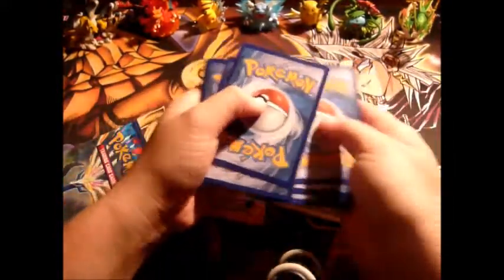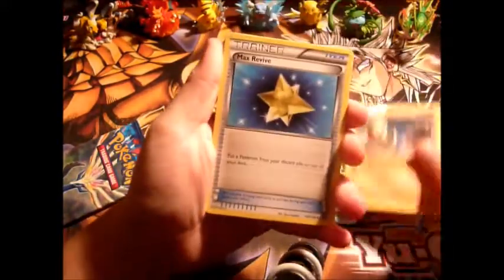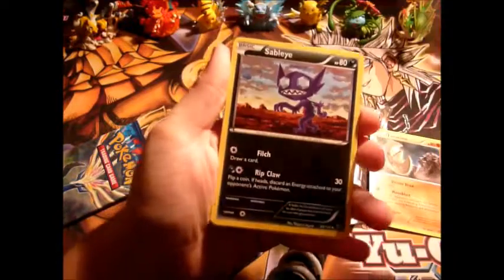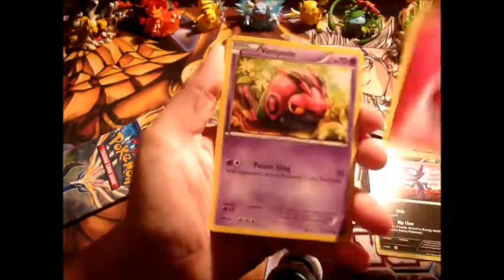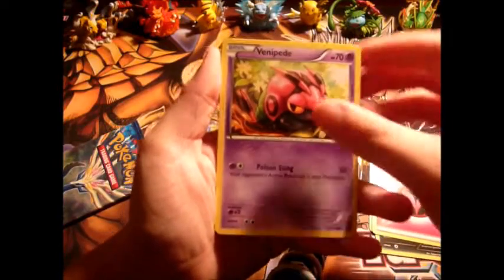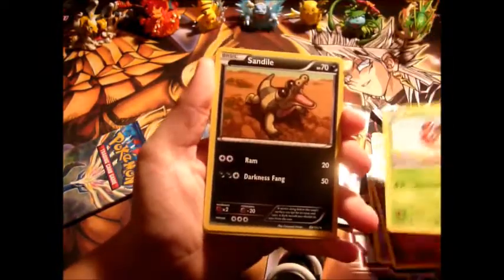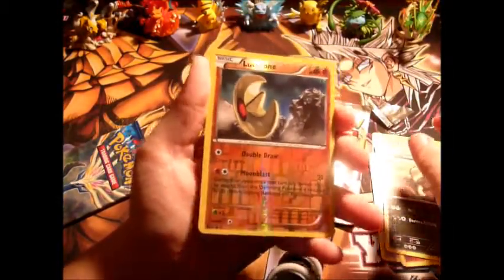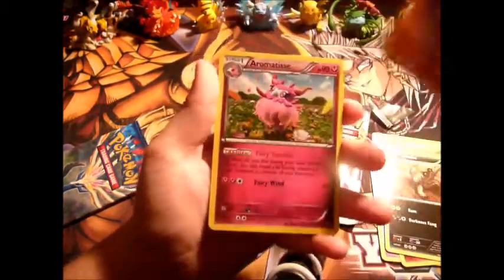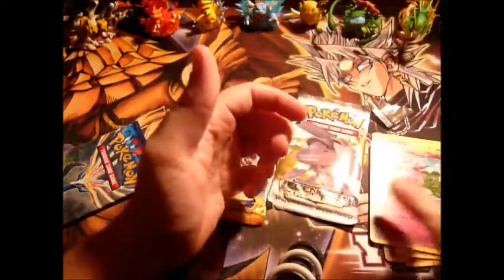Alright, so let's see what we get. We got a Lunatone, a Max Revive, a Sableye, a freaking Fairy Energy, a Venipede, a Jigglypuff, a stupid freaking Luvdisc — get it out of my face! — a Sandile. The Reverse Holo is another Lunatone. And the rare in the pack is a stupid disgusting Aromatisse. Well, that's garbage.